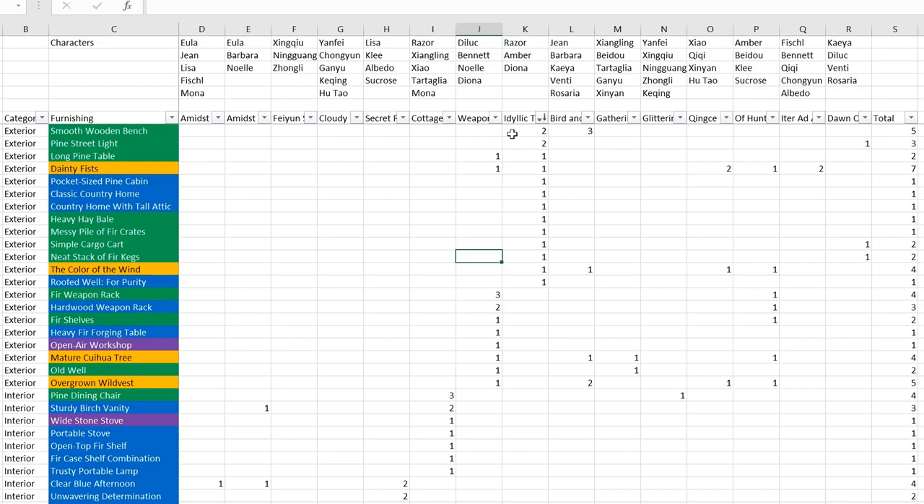Once I run through all the items, I'll show the total as well. The Weapon Forging Station has 10 different types with a total of 13 furnishings required. Next we have the Idyllic Town, which is the one shown in the official MiHoYo post. These are all the items required for this set and the characters you can assign. It's not clear whether the companion gift reward comes from two furnishing sets or just one, but I guess we can try that out when the feature releases.